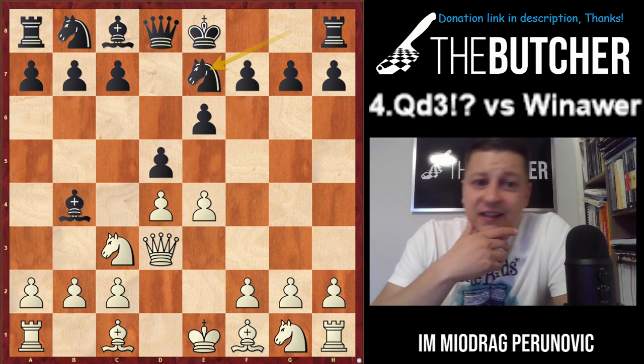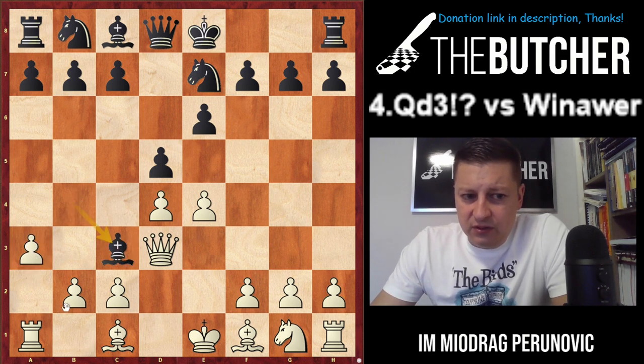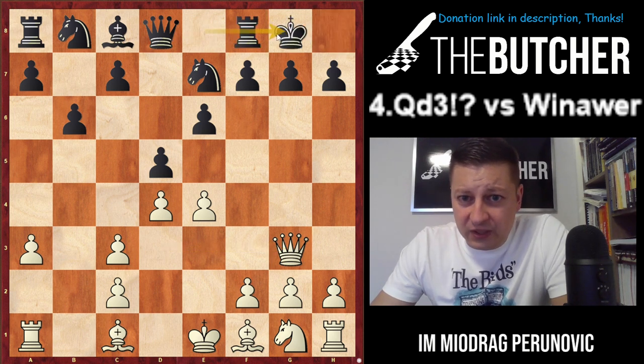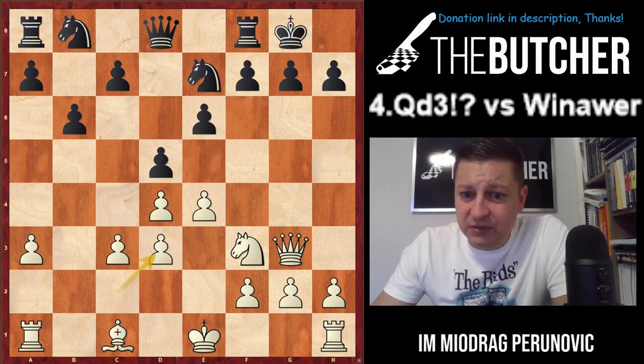Another option is Knight d7 — which I used to play with Black in the French. Here Andrikin played a3 against Hou Yifan. After b takes, you play normally. They can go b6, in which case you slide your queen to the third rank. After castles you can play Bishop f4 or Bishop d3. Andrikin went Knight f3, Bishop d3, c takes c3, and with control of the center he beat Hou Yifan like this.